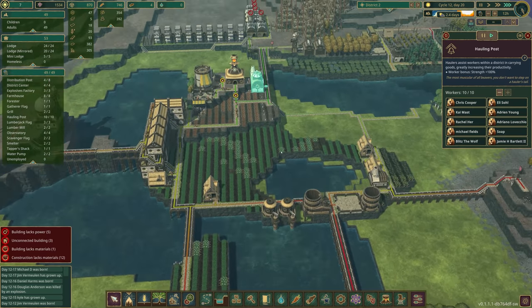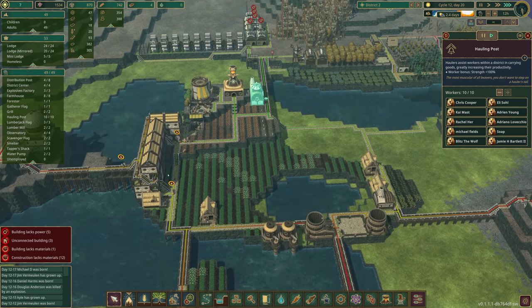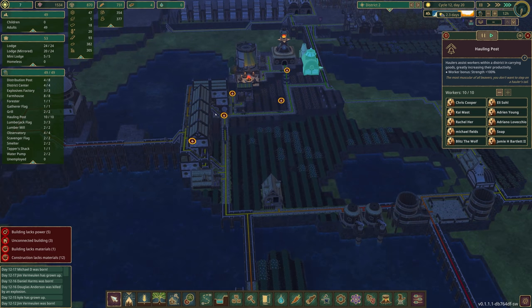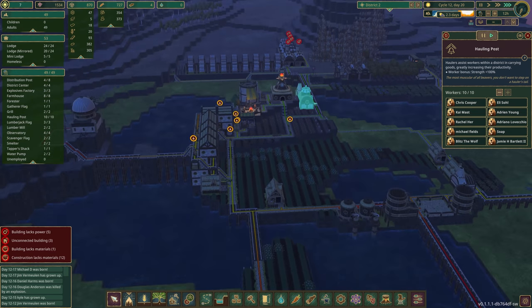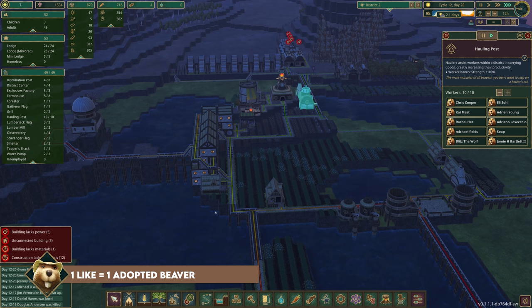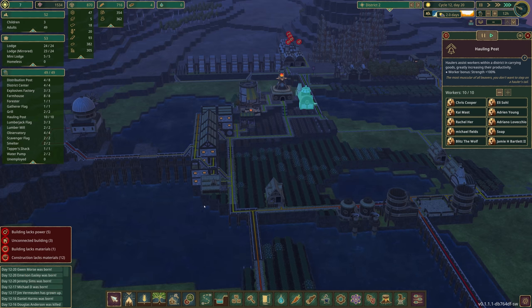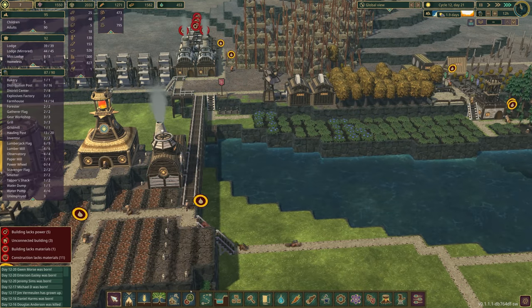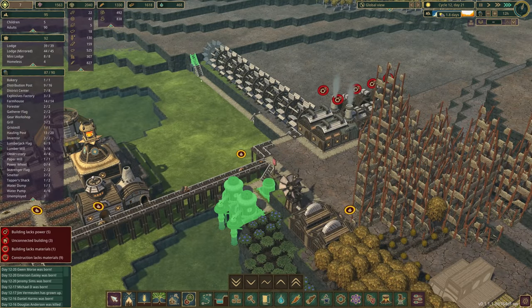We're running out of water — this is a problem. Please go to bed at least. We're going to see so many people dying. For the time being we're okay though — we've got Daniel Harms, Michael D, and Jeremy Sims being born. Apparently when you're thirsty, what you do is go hang out at the bar and have a kid.